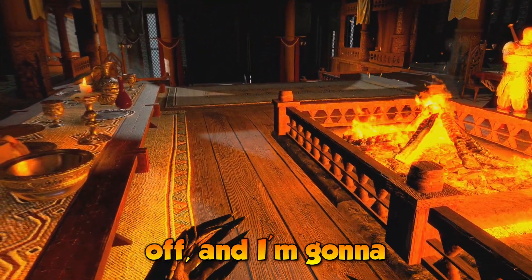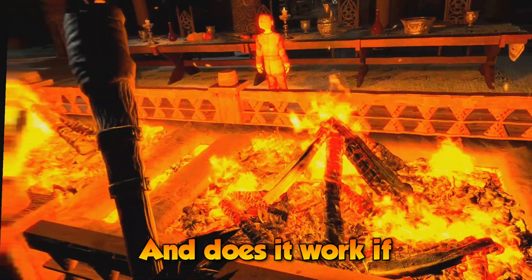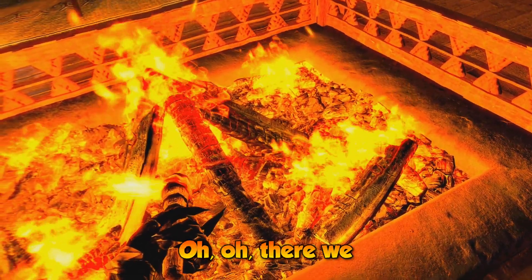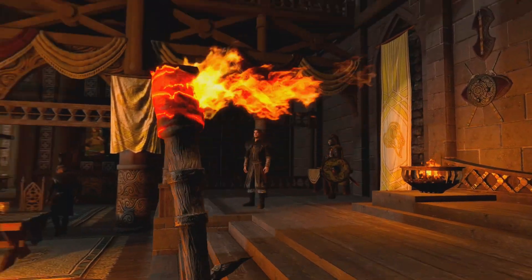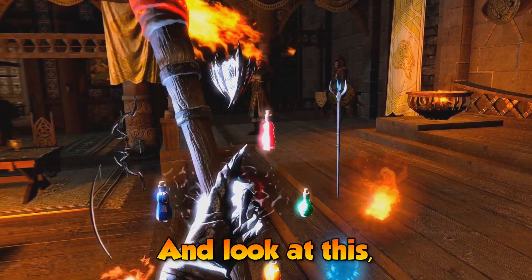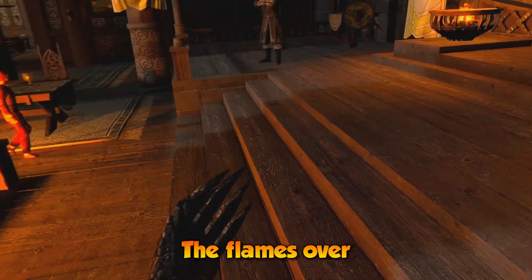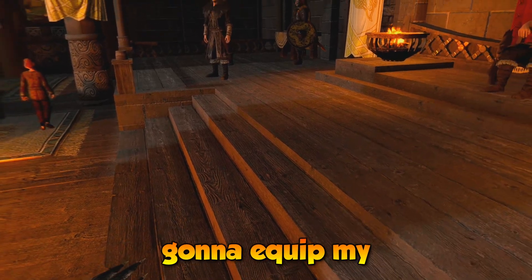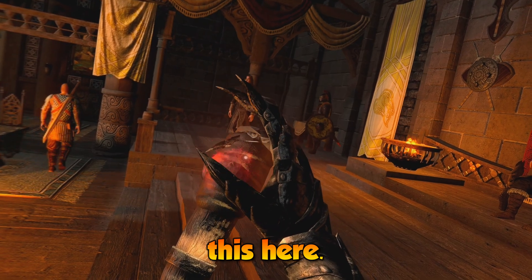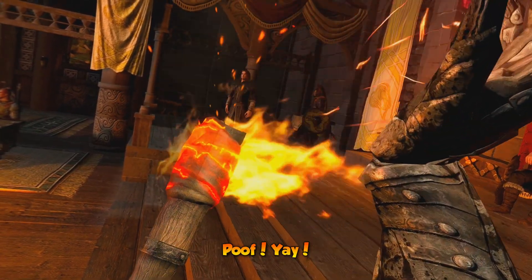I'm going to turn it off and I'm going to equip it again. And does it work if I do like this? Oh shit, I think I hit my PC. There we go, it's on again. And look, flames look like physical. How cool is that? Check this out — method number three. The flames over here, and then I'm going to equip my torch, put this here... and poof!